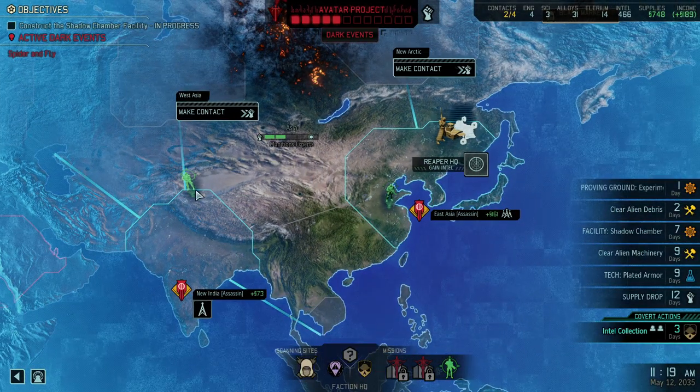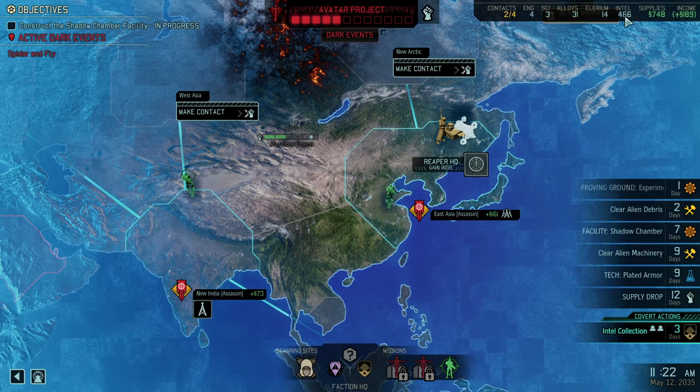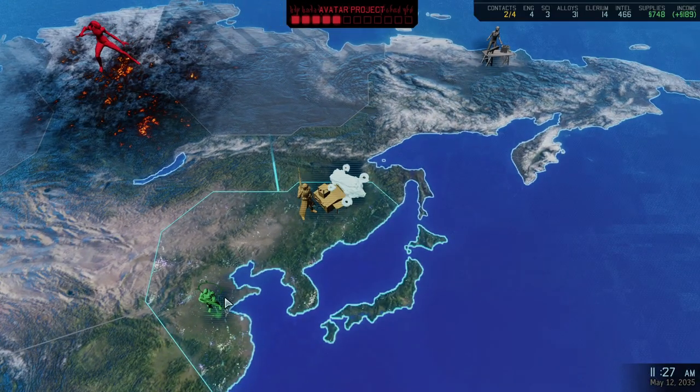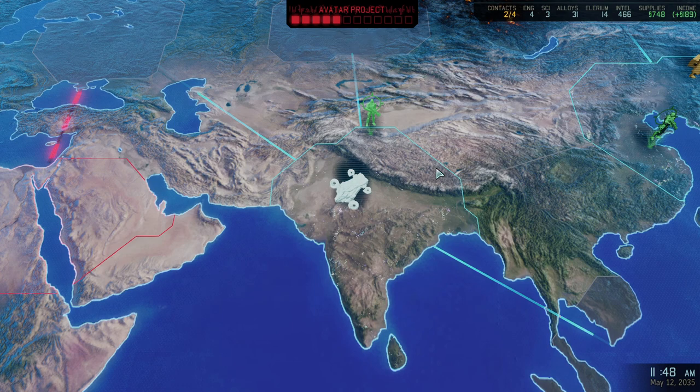We're looking at the time — we're at May 12th, so more than halfway done. It's looking okay, but there is a big Sword of Damocles kind of lingering above our heads, which is the remaining research that needs to be done in the Shadow Chamber. Shadow Chamber will finish mid-May — I think that's almost a bit too late. We are definitely okay when it comes to Intel and supplies, so we should be fine with all of the expansions we're planning. We're going for that scientist here in a Protect the Device mission, although the other reward would have been better because we need more scientists to speed up the research.